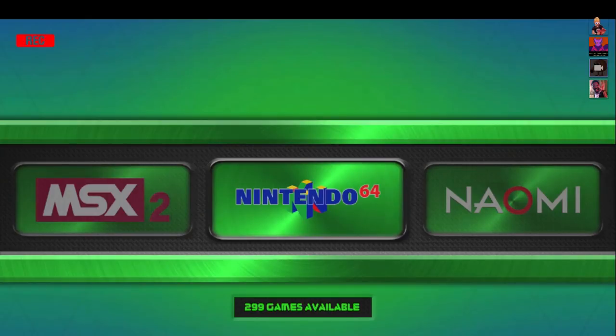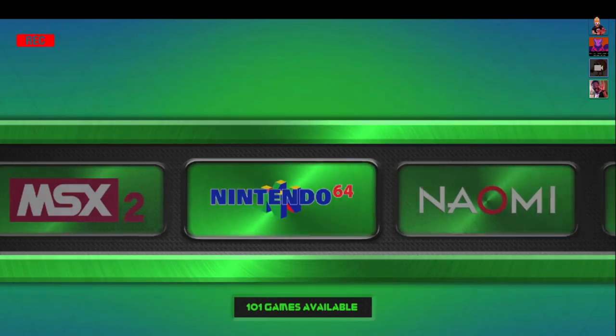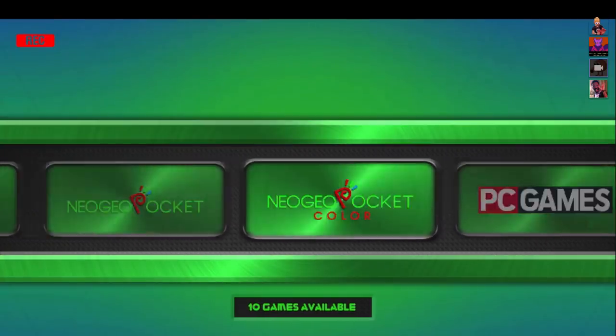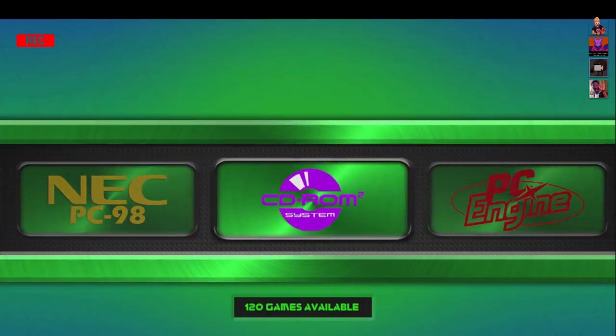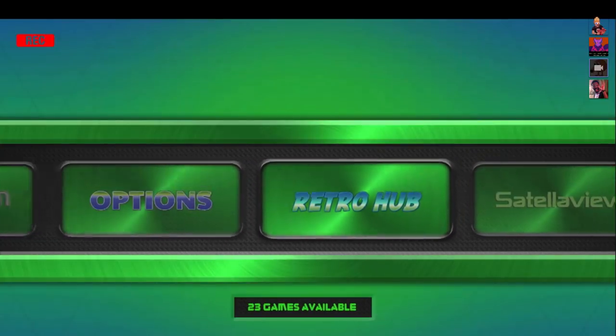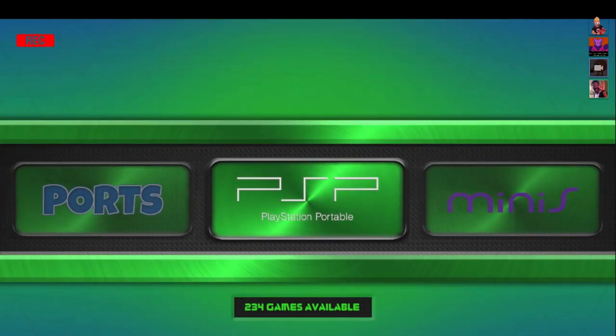Here we can go over some of the items that are currently not available — they're being worked on. Amaberry is not 64-bit, so the developers have already talked with us about that, and he's working on a 64-bit compilation and build, but it's not currently available.